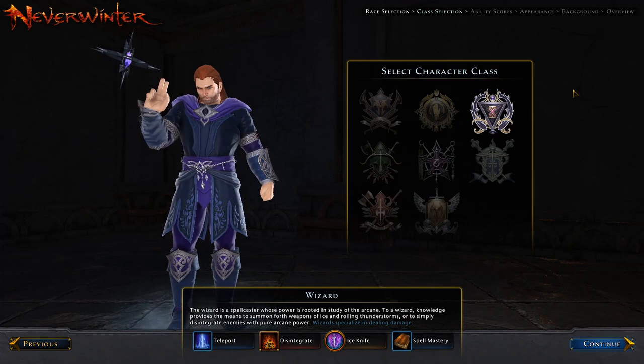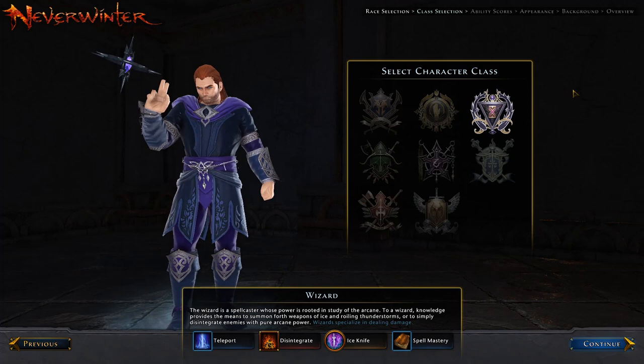The wizard is another true DPS class with two paragons, both concentrating on different types of magic but ultimately just dealing damage. I haven't played a wizard much, but in essence you cast spells upon your enemies whether from afar or up close, and you have the ability to teleport out of a nasty situation. On a DPS tier list, the wizard currently suffers in an AoE environment, and for single target it is rather mediocre right now. A lot of people are complaining because the wizard used to be the best and now it's not.